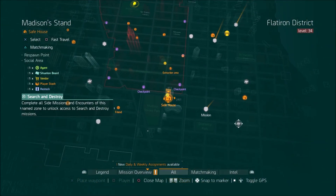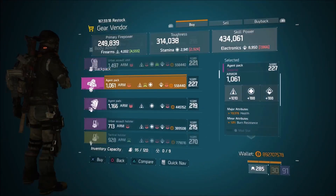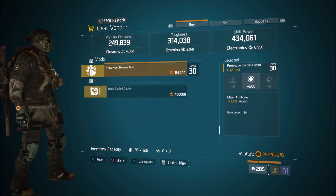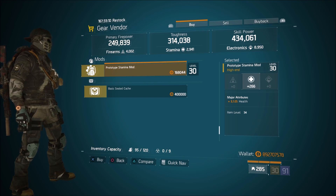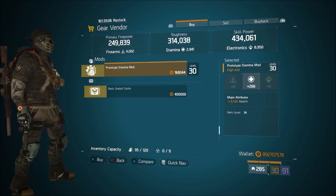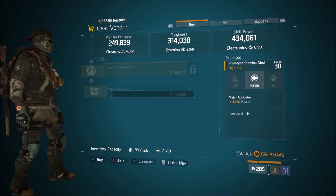The next stop is at the Madison Stand safe house. He's got one item for sale: a prototype stamina mod with 266 stamina and over 3,000 health. 266 is almost a max roll — 267 is max — and with over 3,000 health you really can't go wrong. Go ahead and pick a few of these up and put them on your builds.